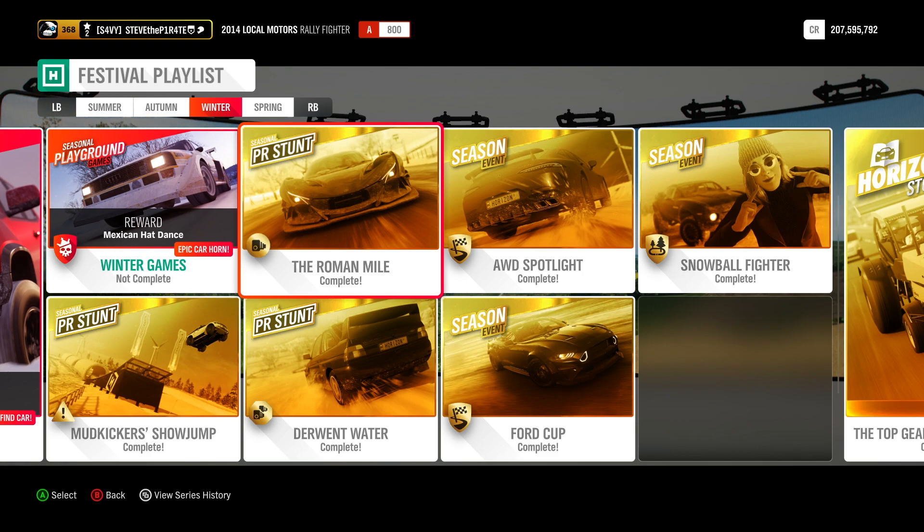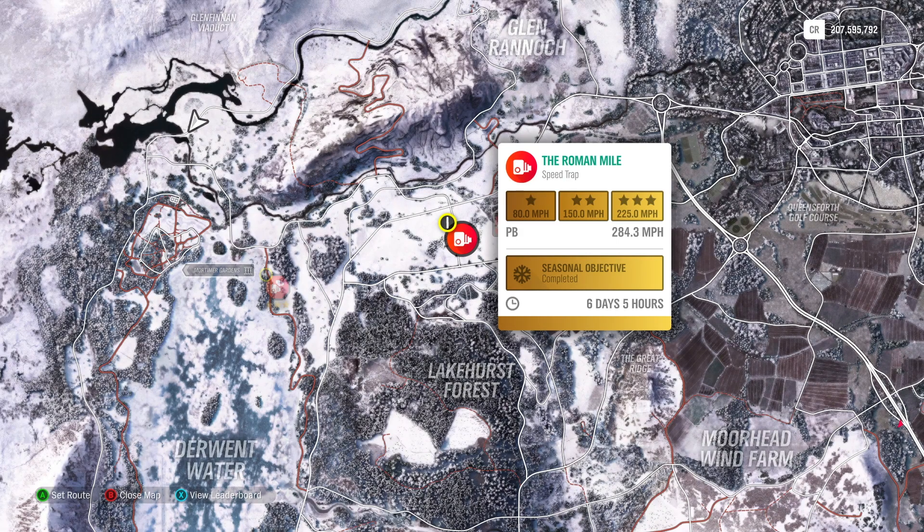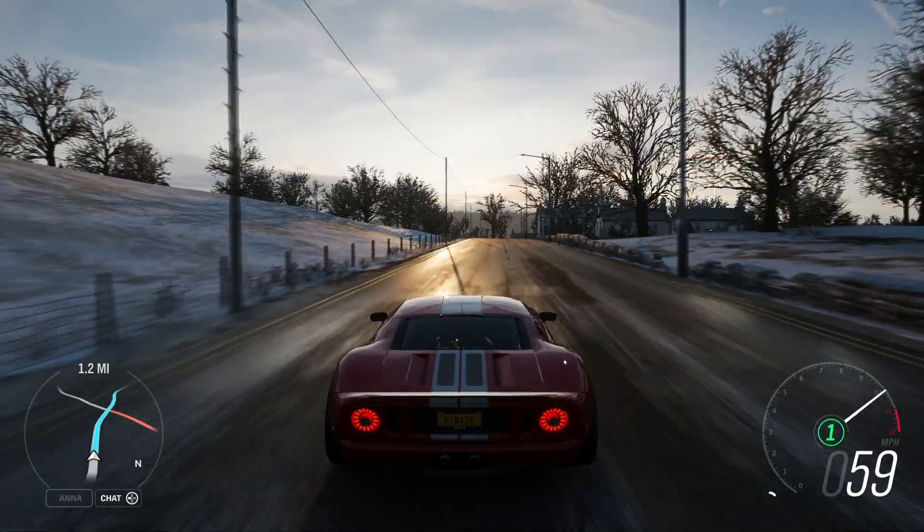Next we have the Roman Miles Speed Trap. The seasonal objective for this one is to achieve a speed of over 235 miles per hour, and I managed this easily in the 2005 Ford GT.